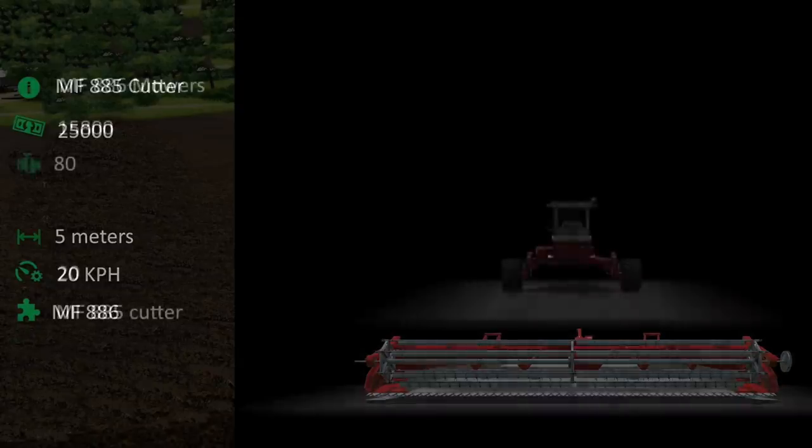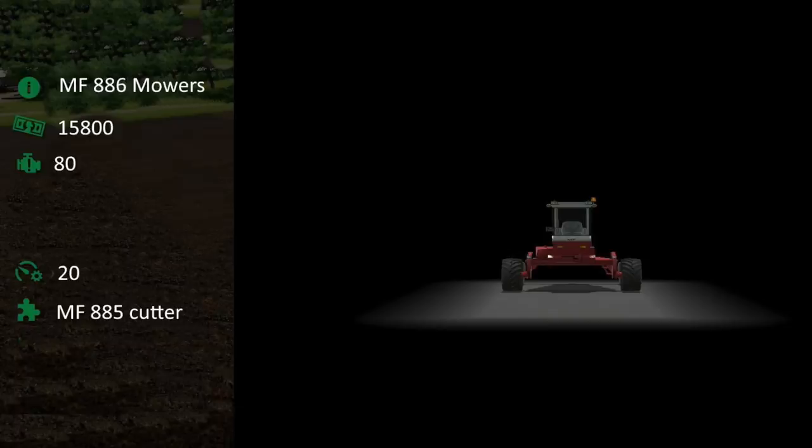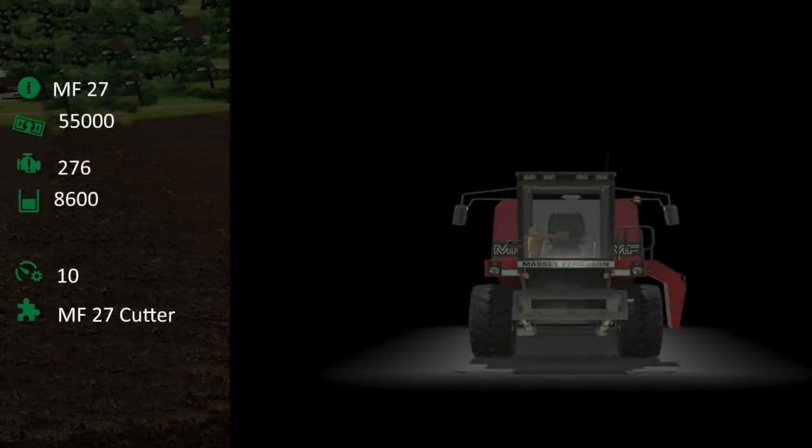Speaking of, we get to see the Massey 886 mower — this is going to cost you $15,800, so less than the header itself. It has 80 horsepower, goes 20 km/h (around 12 mph), and works best with the previously mentioned 885 cutter. Thirdly, we have the Massey Ferguson MF 27 combine, costing $55,000 with a 276 horsepower engine — about as much as a stock Nissan Skyline R34 but at a fraction of the cost.